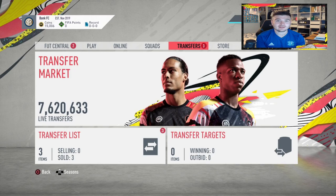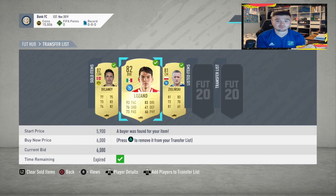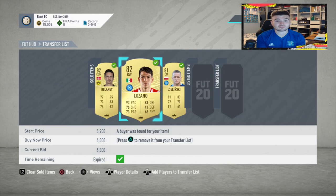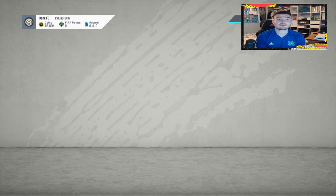Welcome back to the second episode of Road to R9. In the first episode we left off with a couple of deals: Hervin Lozano for 1.9k, which we sold for 6,000. Zielinski didn't sell for what we wanted — around 2.8 — we only made about 600 coins profit. Delaney we got for 1.7 and sold for 3,000, so a pretty good start.